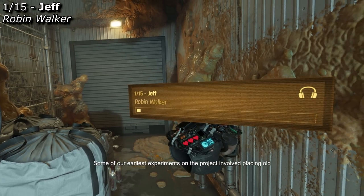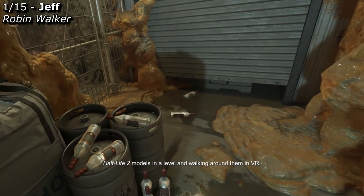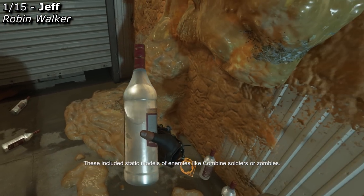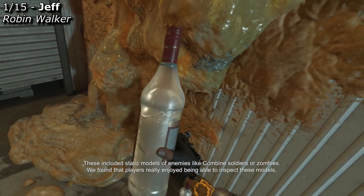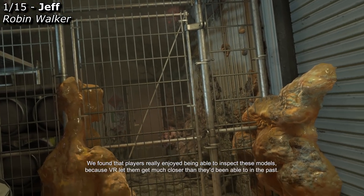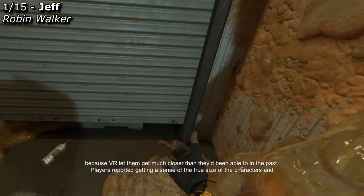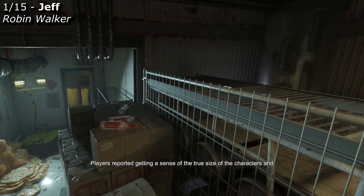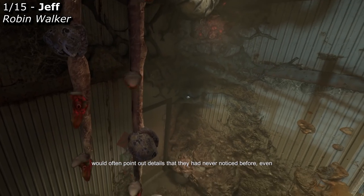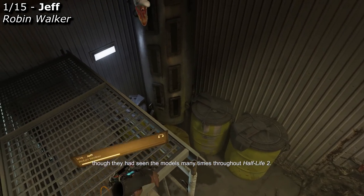Some of our earliest experiments on the project involved placing old Half-Life 2 models in a level and walking around them in VR. These included static models of enemies like combine soldiers or zombies. We found that players really enjoyed being able to inspect these models because VR let them get much closer than they'd been able to in the past. Players reported getting a sense of the true size of the characters and would often point out details they had never noticed before, even though they had seen these models many times throughout Half-Life 2.